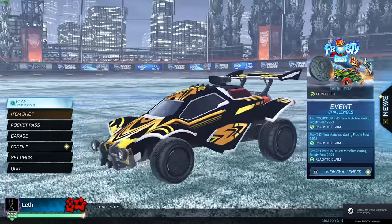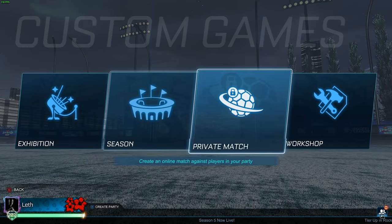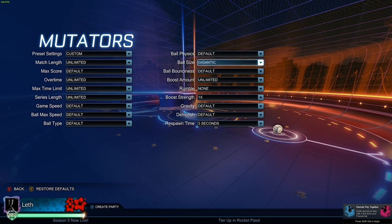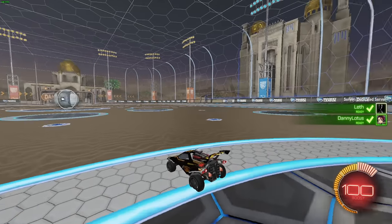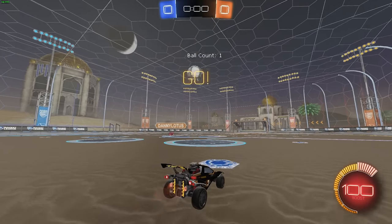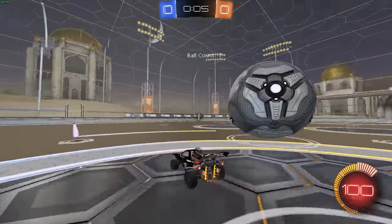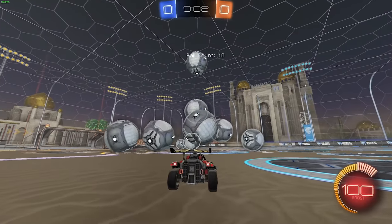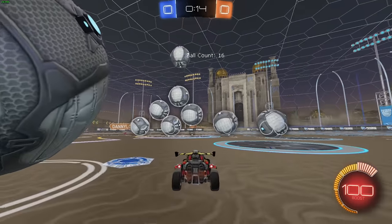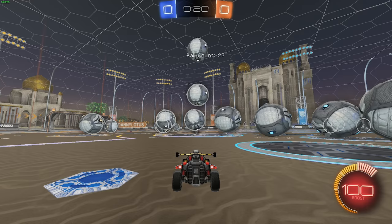I want to try one more thing — all size, gigantic. The balls are a little bigger. It's so smooth, man. Seems all right. They're going to start to spawn outside the map. Should we just not touch them and see what happens? They seem to be handling themselves — they're just kind of bouncing out of position. Perfect. I've set off a chain reaction.